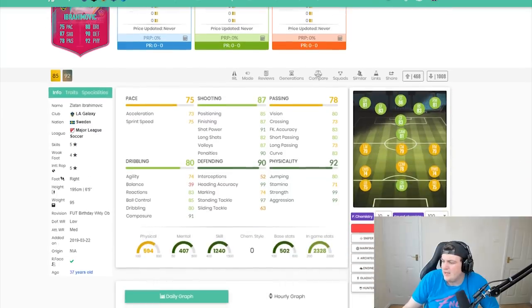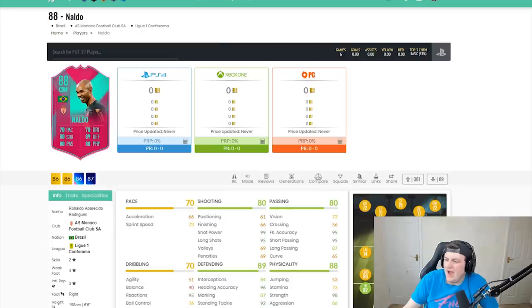If you look at Ibra's defending stats, he's got awful marking, which in my opinion is one of the most important defensive stats. He's got awful interceptions, which is also one of the most important defensive stats. And awful slide tackling — though I don't really think slide tackling is that important. I think interceptions and marking are the two fundamental stats for defending, and sadly he doesn't really have them.